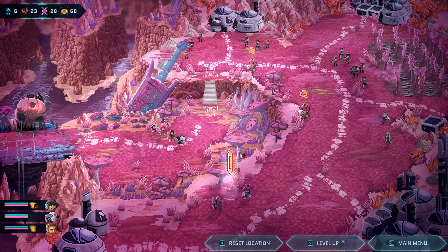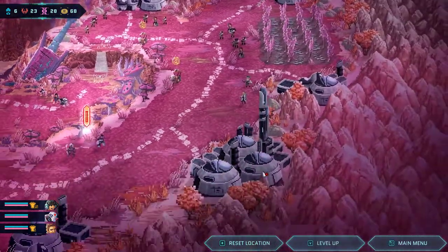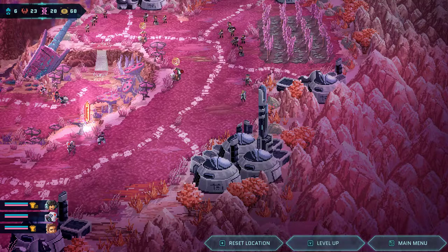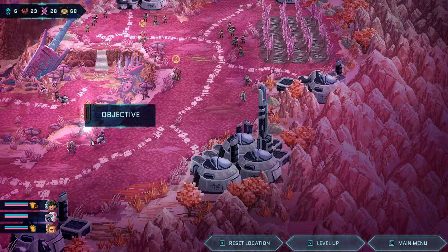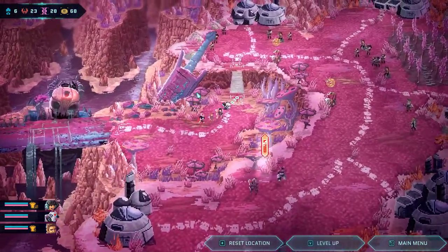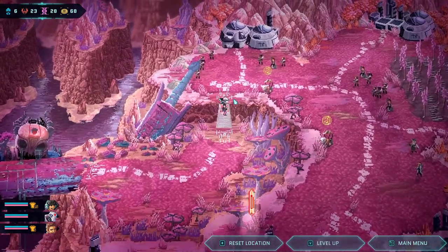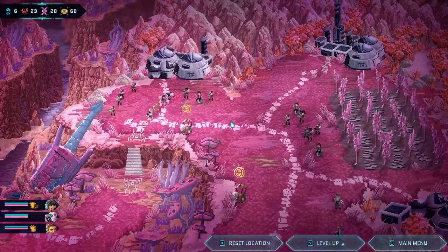Hello everybody, welcome back to Morstar Renegades. We are going to be starting another run here. I think we do actually get to pick our team. The objective is over there: Recruit Commando, Recruit Marksman. First of all, we do have the level ups. I don't know if we want to necessarily spend them yet, since we don't know who we're going to keep.